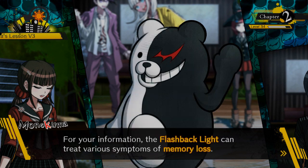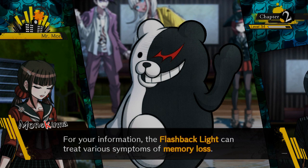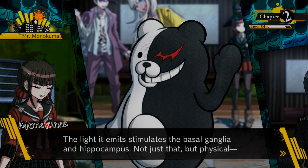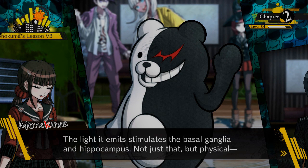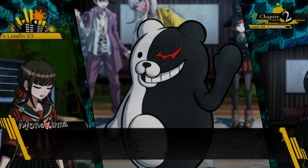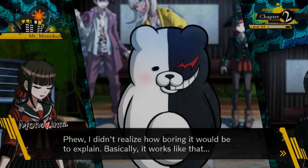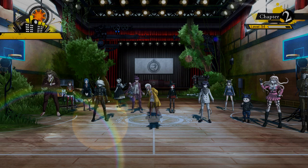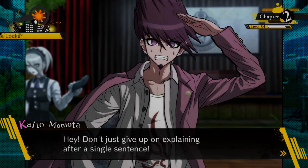Monokuma explains: 'The flashback light can treat various symptoms of memory loss — or make it worse, one or the other. The light it emits stimulates the basal ganglia of the hippocampus.' Then he immediately gives up explaining: 'Not just that but... I didn't realize how boring it would be to explain. But basically it works like that. All right, bye — that's been science theater with Monokuma.'